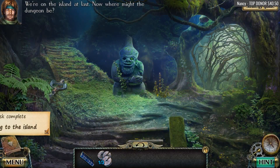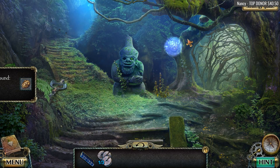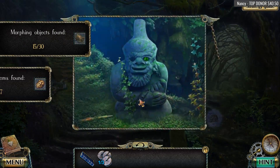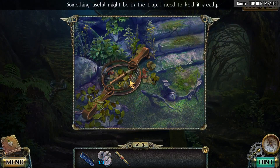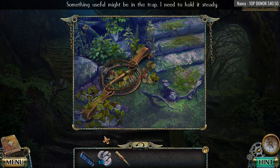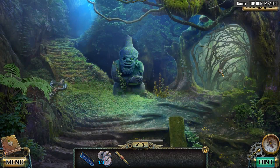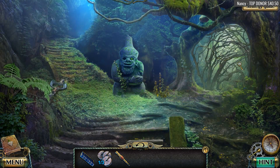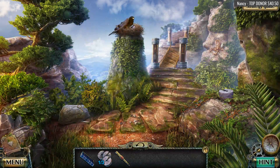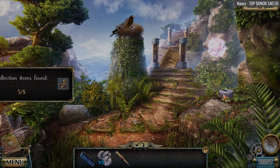We're on the island at last. Now where might the dungeon be? We've got to watch out for the mind-altering mushrooms, yes indeed. Collectibles for days, folks. The statue is missing an eye. Something useful might be in the trap — I need to hold it steady, put the book in there. No. The thicket is so dense and spiky, I can't pass it. I like the birds chirping. Oh look at this big bird — something's in the nest. How do I lure the eagle out? Good question.